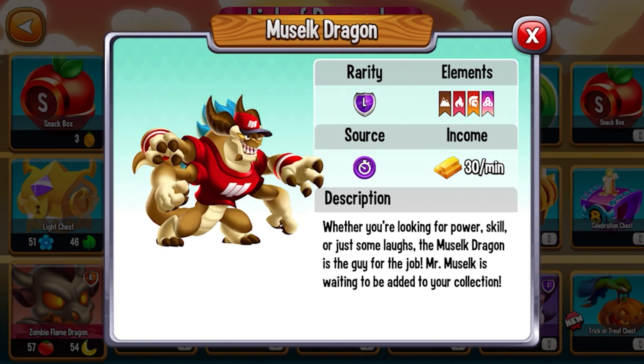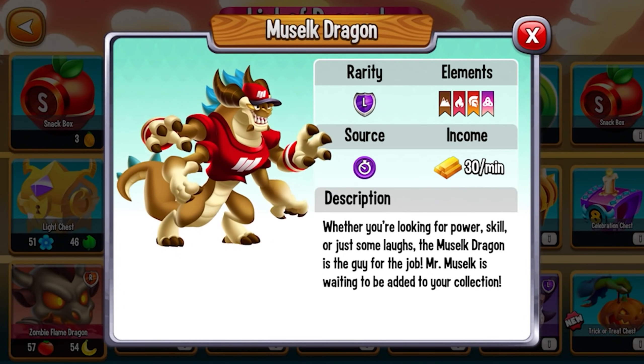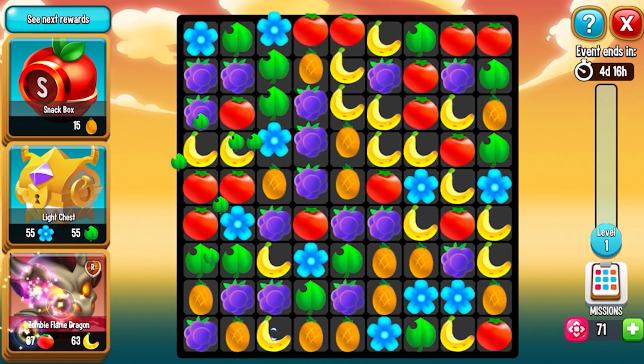The Muzelf Dragon is going to be available in-game until November 4th, and there are three ways to obtain it. Number one, by breeding. Number two, with an in-game offer. And thirdly, on the event island.